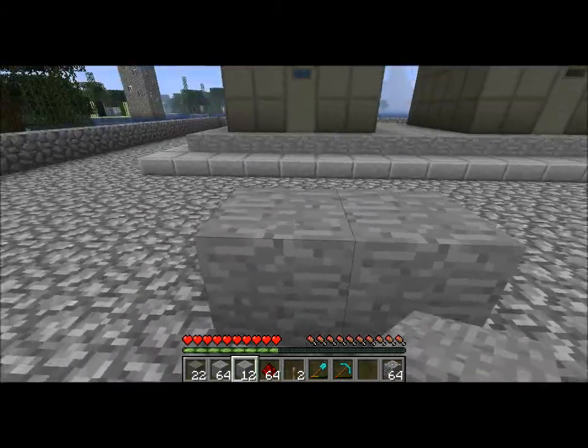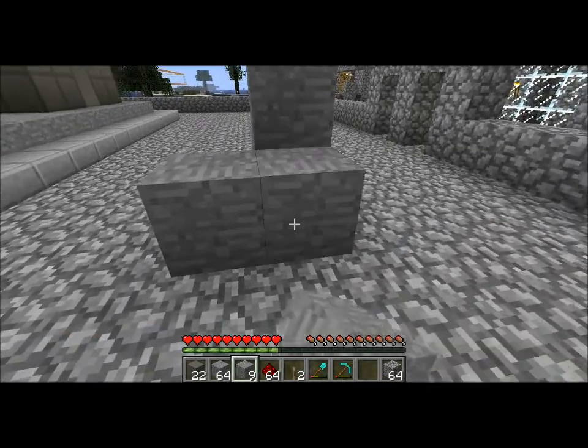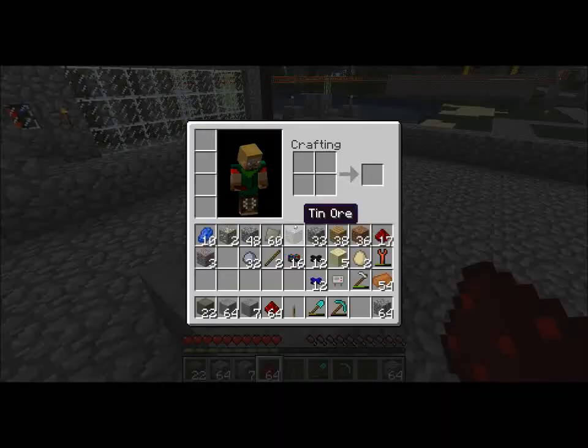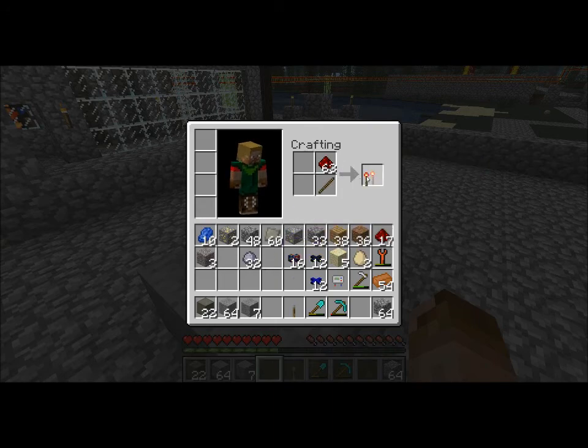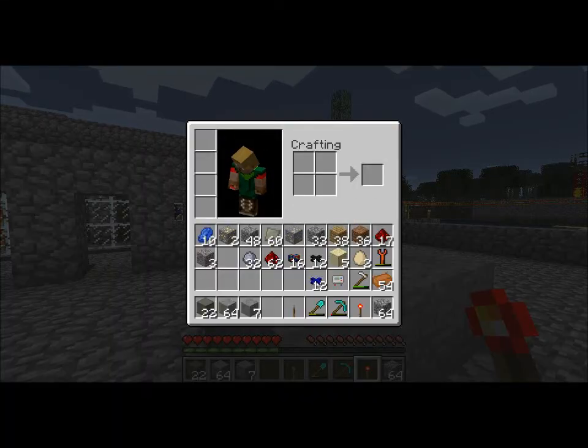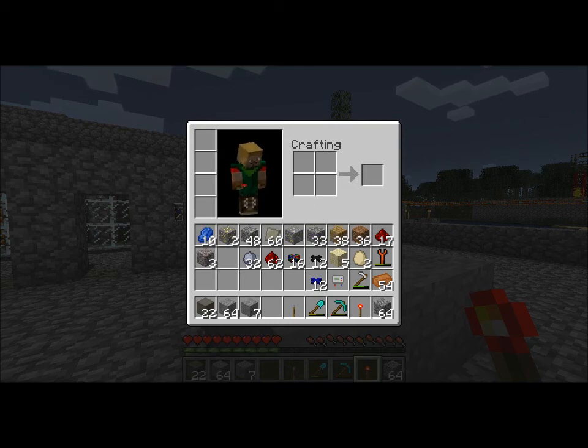I want the switch higher. Fine, whatever. Now it is my understanding that I can turn these things on and off using redstone. Let me double check the wiki — checking the wiki. Nuclear reactor component... to nuclear reactor. Hmm. Oh well, we'll just try it and see what happens.